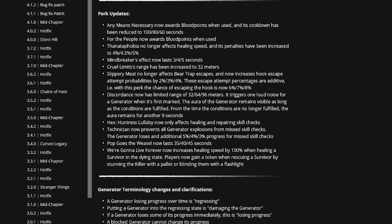Discordance now has a limited range of 32, 64, or 96 meters — something I don't think we discussed during the PTB. It triggers one loud noise notification when a generator is first marked, and the aura of the generator remains visible as long as the conditions are fulfilled. Once conditions are no longer fulfilled, the aura remains for another eight seconds. For larger maps like Suffocation Pit or Azarov's that may exceed 96 meters, this could matter. Pop Goes the Weasel now lasts 35, 40, or 45 seconds — a 15-second nerf from the previous 60 seconds.